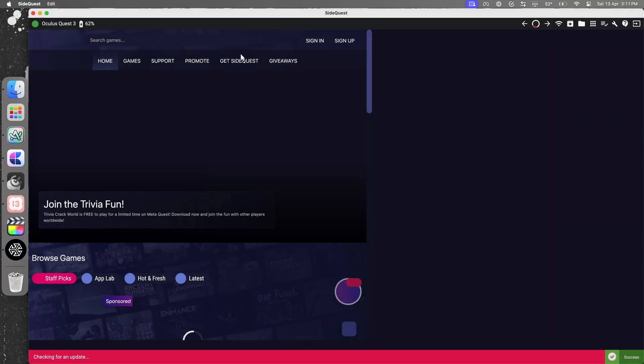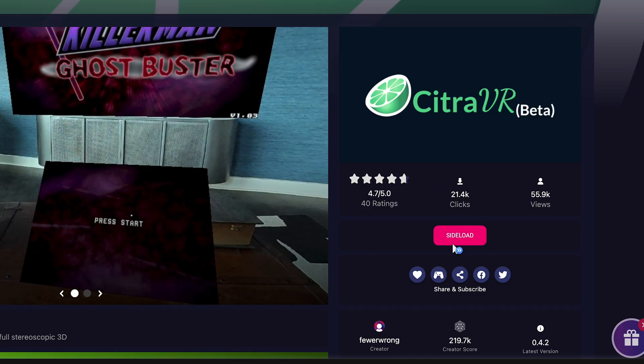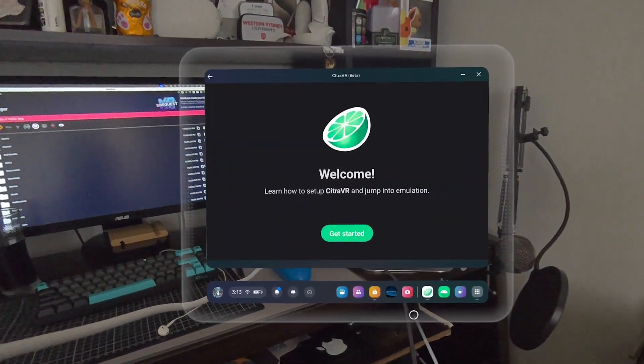Start by plugging your Quest into your computer and opening up SideQuest. In the search bar, type Citra VR and sideload the first result. At this point you could use SideQuest to create your Citra configuration files and where you want to put the games. You can do that either in the headset or in SideQuest itself. In your headset, head into your Unknown Sources menu in the app library and open up Citra VR.